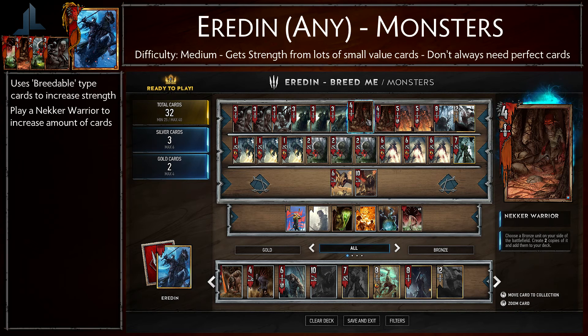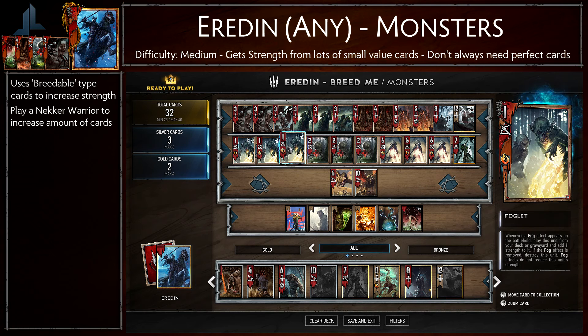Also in the deck we have a Necker Warrior which creates two copies of a bronze unit on our side of the battlefield and adds them to our deck. This card is a major key in the strategy since it allows us to create more of our breedable type cards, and with this strategy the more the better.